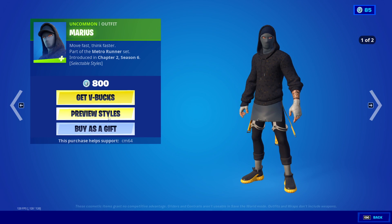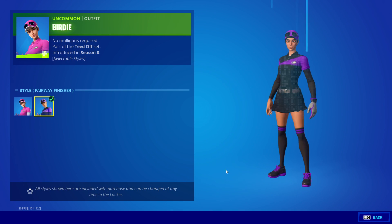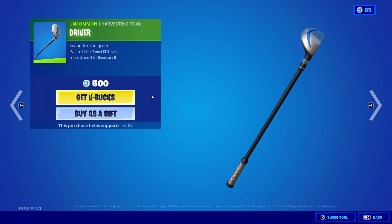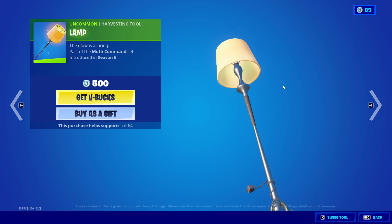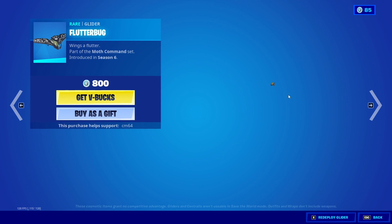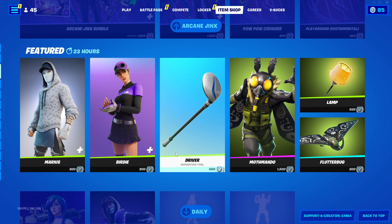Marcus is back — very nice skin. SL's default and Slate. We have the Birdie skin, SL's default and Fairway Finishers. We have the Driver. The Mothamando skin with that one wing back — very nice skin. We have the Lamp Pickaxe — I love that pickaxe. Flutterbug — very nice. And that's it for that.